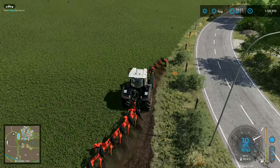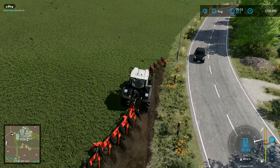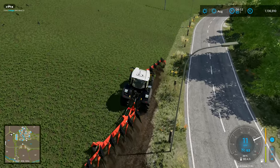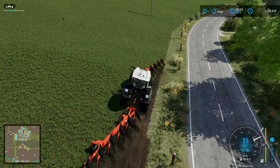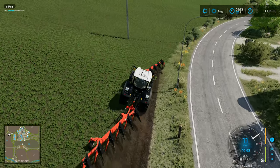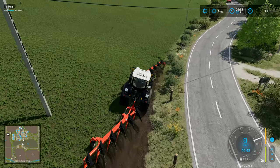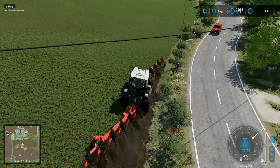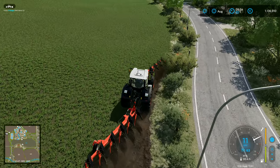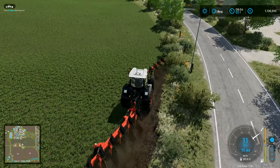We're going to need digestate, and we need pallets because I'd like to do the greenhouses. There are three different crops we can get from the greenhouses — I'd like to do all of those: red lettuce and two different types of melons, watermelons and honeydew melons. That means we need different products — compost pallets and that sort of stuff. We're also going to want to produce our own fertilizer.